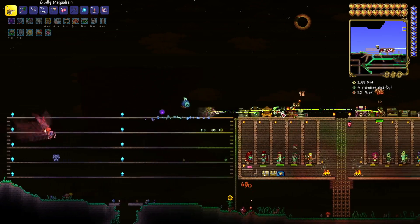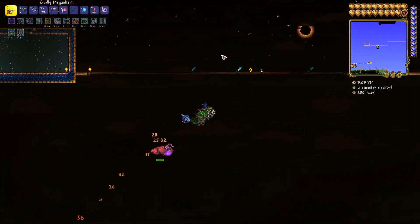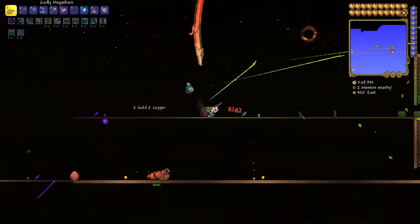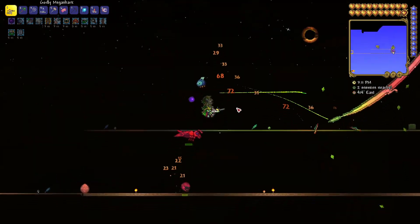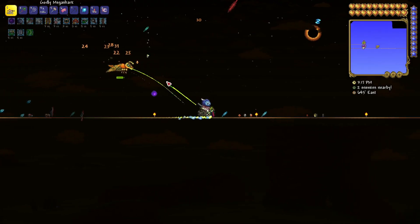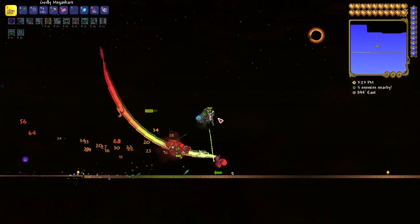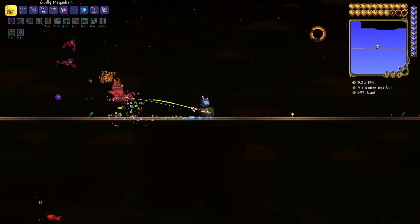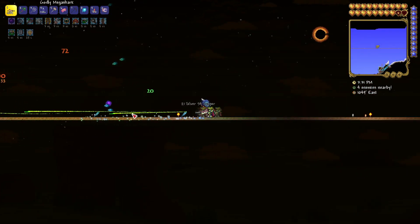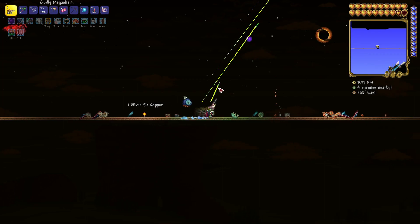My little home arena that I fight most of the enemies on in the solar eclipse is just a basic arena — nothing special, only for normal enemies. But when I'm fighting Mothron and wyverns, I like to go up to the sky bridge. I have the nurse nearby as well, just in case I ever need to use her to get my health back to full. At my level of armor, defense, and weaponry, the solar eclipse is not really that big a deal — Mothron is the only really major danger in the event.